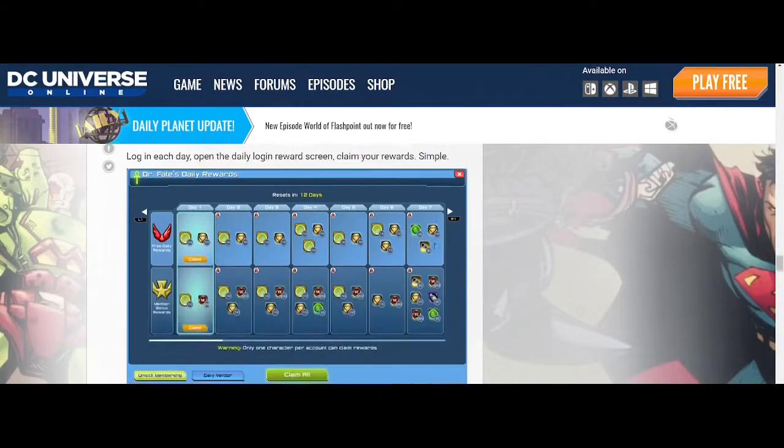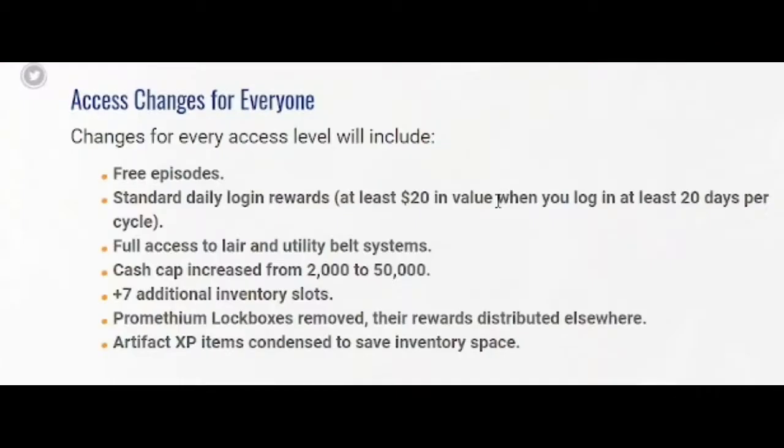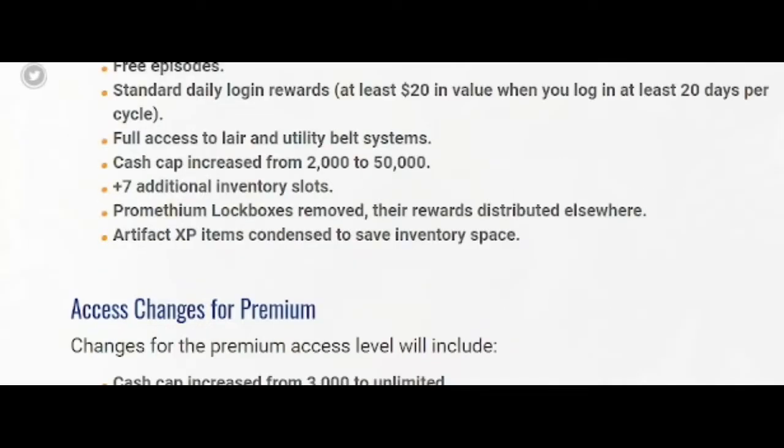Daily login rewards are now a thing. Access changes for everyone include: free episodes, standard daily login rewards worth at least $20 in value when you log in at least 20 days per cycle, full access to lair and utility belt systems, cash cap increased from $2,000 to $50,000 — you don't know how amazing that is. Having a cap of $2,000 just sucks when gear is worth a couple thousand dollars and you go to sell it and it just rots in your bank if you're not a member. Seven additional inventory slots and lock boxes have been removed. Artifact XP items are condensed to save inventory space.